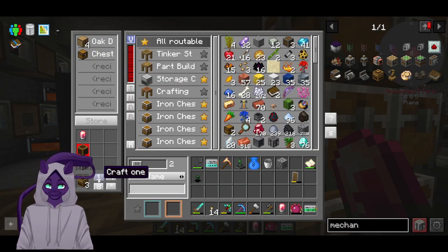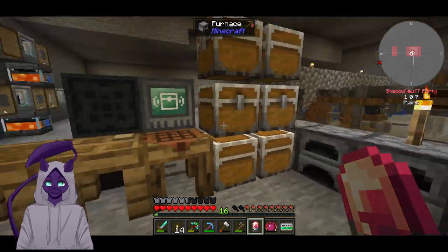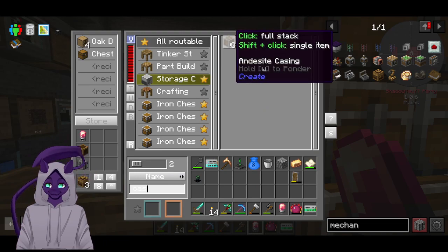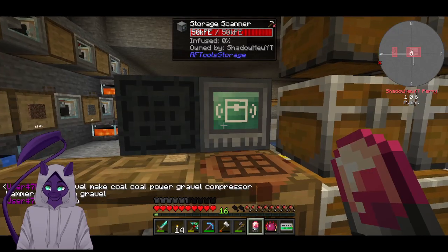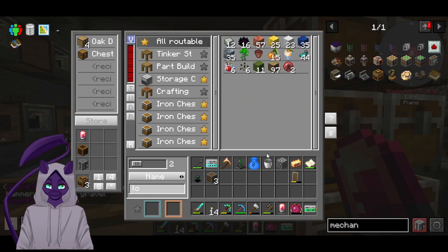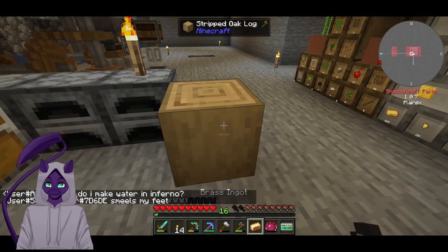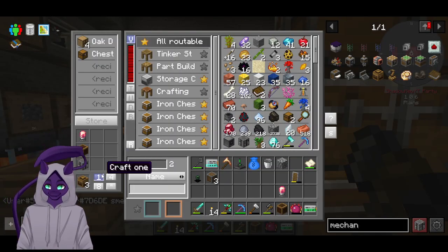Mechanical arm, mechanical crafter right here — make an iron plate. Use to make mechanical crafter. Brass casing — is that not what I have? Okay, so we need brass casing, which is not the same. Recipe — we need a log. Log, shift click, dink, scroll up, do that — brass casing, there we go.